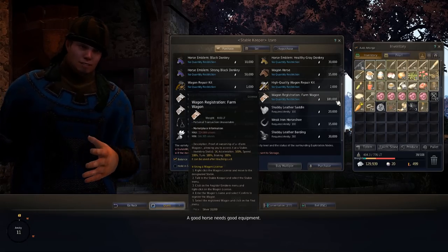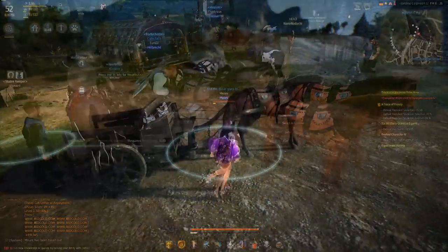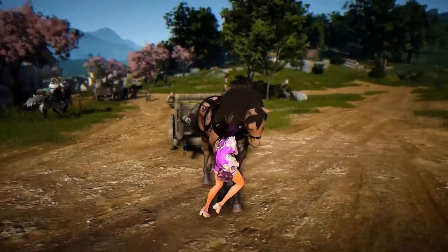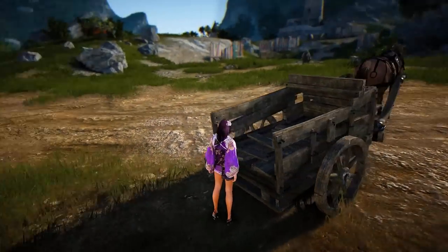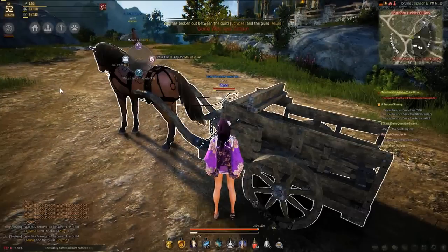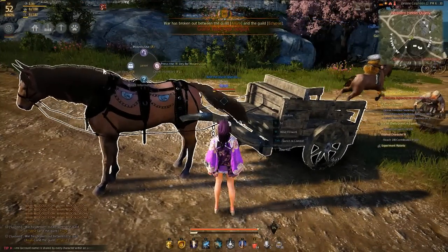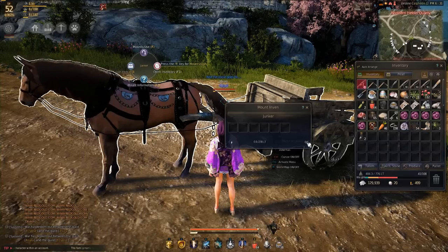The first wagon is called the Flimsy Wagon. This has 3,600 durability, 148,501 lifespan, and 270 weight, with speed, acceleration, turning, and braking all at 100% at base. It's fairly light and average, but with its six slots and only 270 long tons of storage, it offers nothing over its elder brother, the Shabby Wagon.